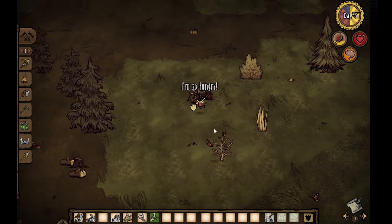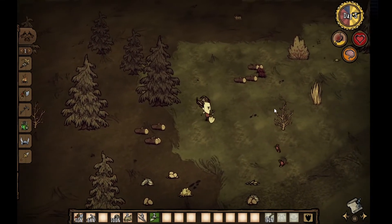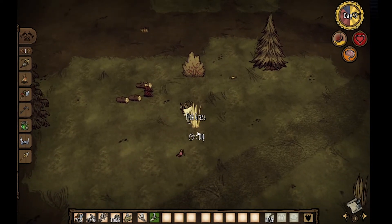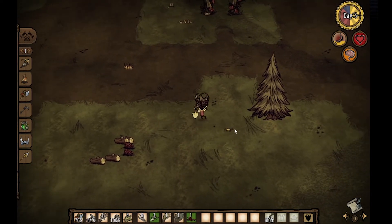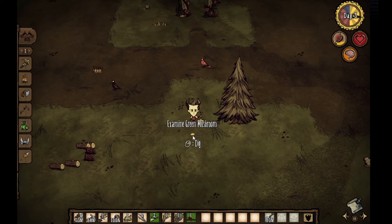Same thing with the shovel — you may shovel up stumps. Stumps don't actually regrow back into trees. You could also shovel up saplings, grass, tall grass, and even berry bushes. And if you want to get a mushroom but it's the wrong time of day to harvest it, you may also just shovel it up. A little known fact: if it's a green mushroom, it needs to be in the evening part of the day.